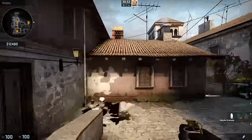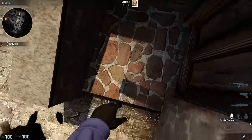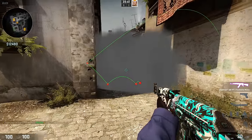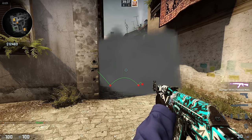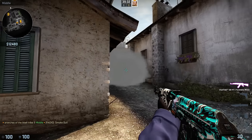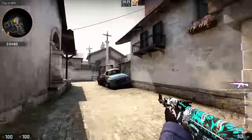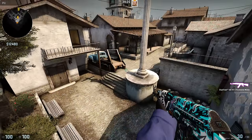Now strategically, how to deal with angles, peeking, and whatnot is to smoke things out. I'll show you the smoke — get into here, aim at this, and that's going to smoke off this side of mid. The reason behind it is that we no longer have to worry nearly as much about peeking into this area or dealing with this tight angle. It no longer exists because of the smoke. Players can still shoot through smokes, so there is a risk, but it is generally the most effective thing. That's why we'll see smoke executes on Inferno, Mirage, Cache, and every map pretty much — because smokes deal with angles.